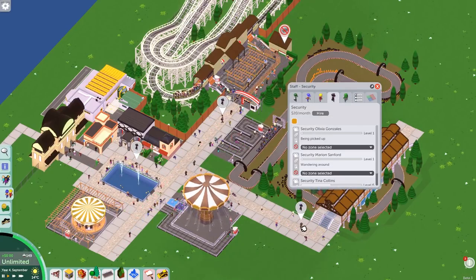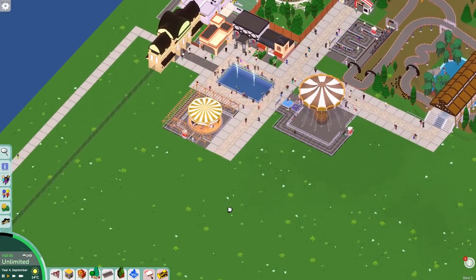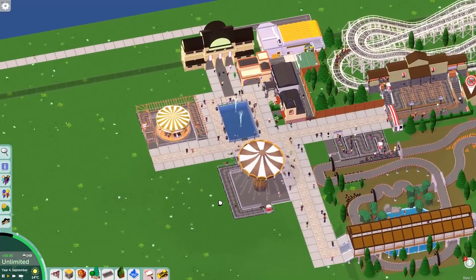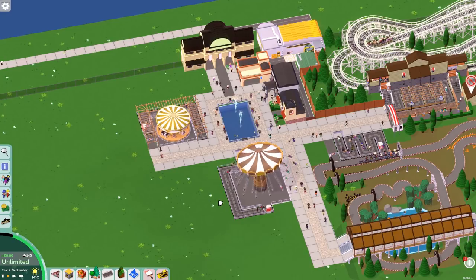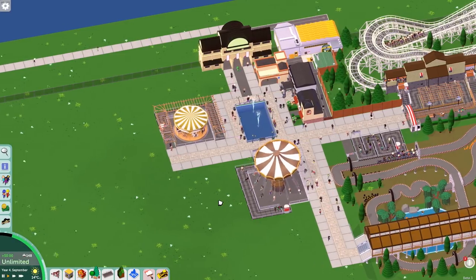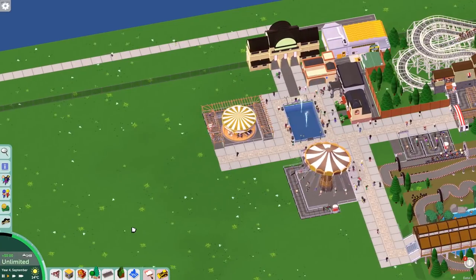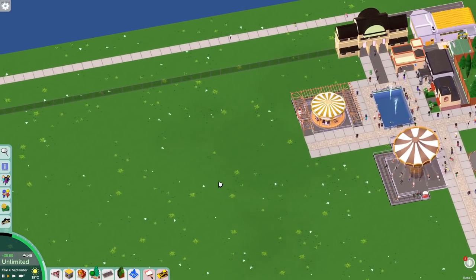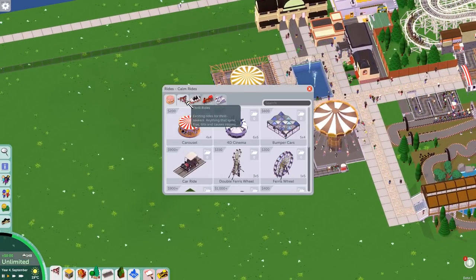Today I want to start working on a water ride, just thought it'd be a cool thing to do. I also thought it'd be a nice idea to try and build a couple of rides that aren't in Planet Coaster, to give a bit of variation. We have a wooden coaster and go-karts already, so let's do a water ride that isn't in the game.